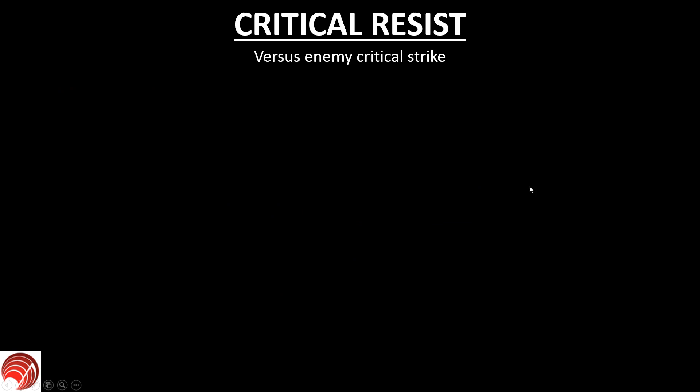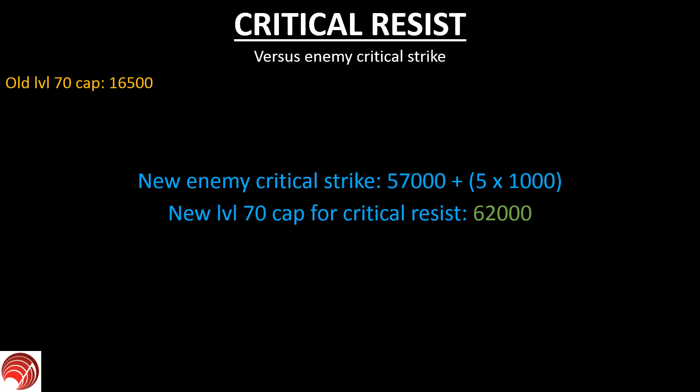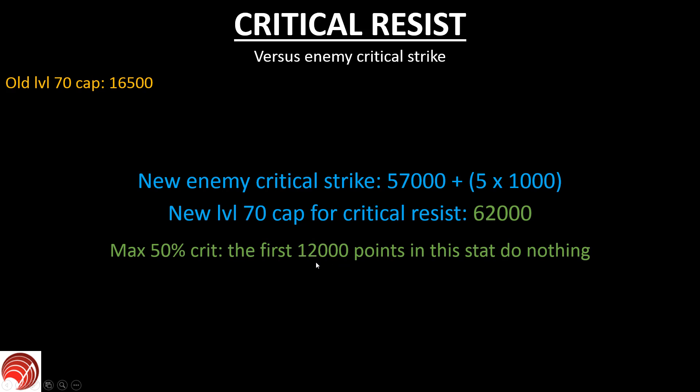Next up is critical resist. Critical resist has to overcome enemy critical strike. The old level 70 cap was a mere 16,500. The new enemy critical strike is calculated as 57,000 (the high critter value) plus the base critical strike of 5% times 1,000, giving a total of 62,000. To overcome this with critical resist you also need 62,000 critical resist. The interesting aspect here is there's a cap for crit of 50 percent — the enemy effectively has 62 percent, meaning the first 12,000 points of critical resist result in the enemy still having 50 percent crit. So the first 12,000 points of critical resist make no difference.